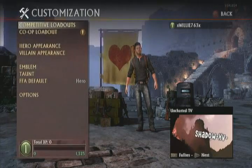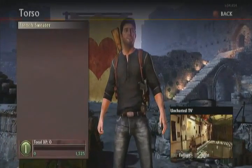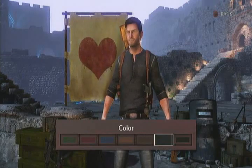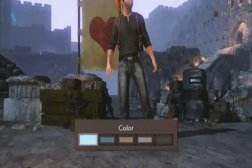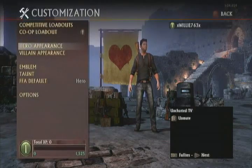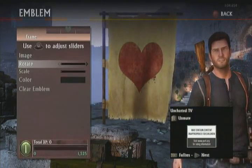They also have a co-op layout where you can customize it. You can actually customize your character — I think Nathan Drake — and you can customize his shirt color, which is pretty cool. You can also customize his pants, his jeans, to whatever color you like, which is super cool. You can customize your villain whenever you're on the opposite team, and you can customize an emblem.